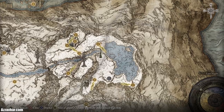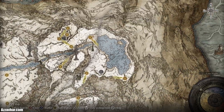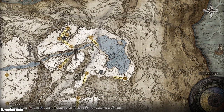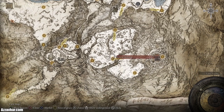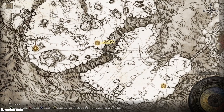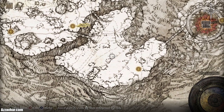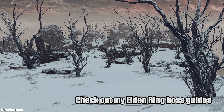From the freezing lake head roughly southeast. Watch out for a giant ice dragon that will pop up — you can fight it or just run past and skip it. Keep following south and then down until you eventually get to the foot of the forge site of grace. Just past that you'll fight the fire giant, who is quite a beast with a massive amount of HP — so be careful. I do have a boss guide for the fire giant.